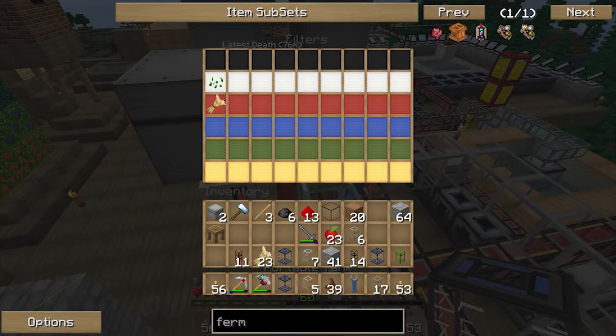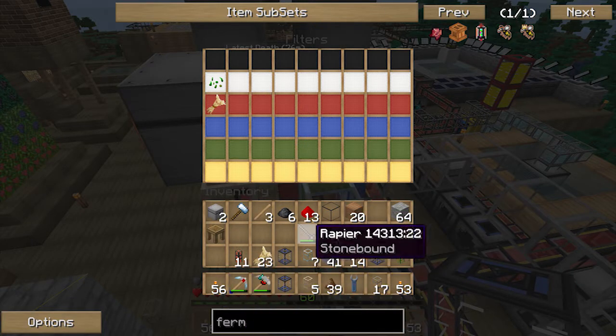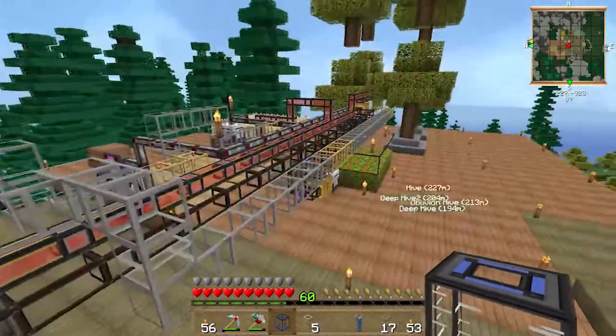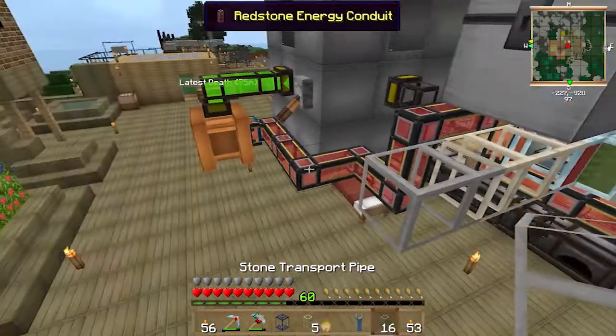Just to make sure everything's going down the red pipe, we need to put the mulch there — there we go. So everything will go through here from all the machines, and then we'll show a little stone carpet.